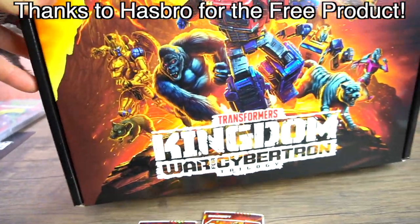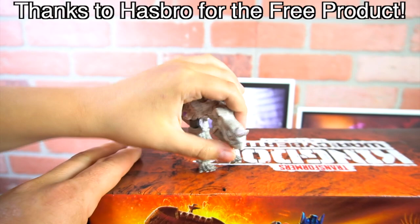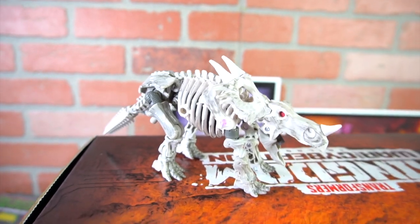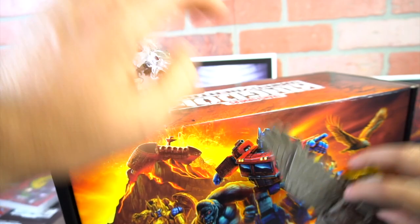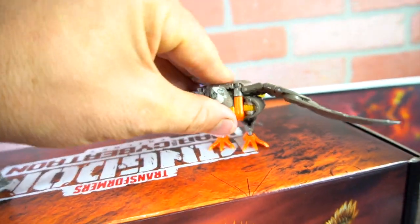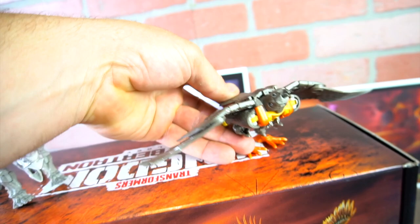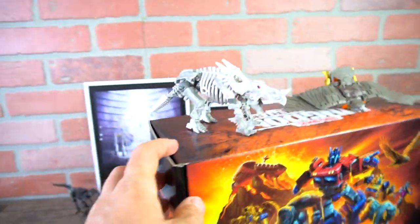Thanks a lot to Hasbro for sending out this big box for free to check out! In the last video we opened up Rectonite, a deluxe class Predacon, and also Air Razor — Air Razor's not standing up but there she is, pretty cool. We'll transform those back to robot mode to show you what they look like.